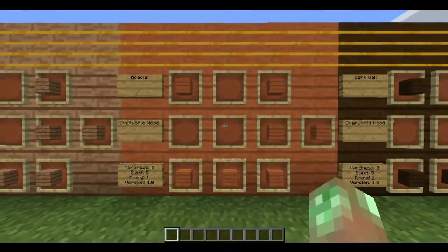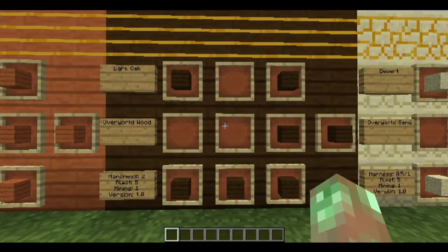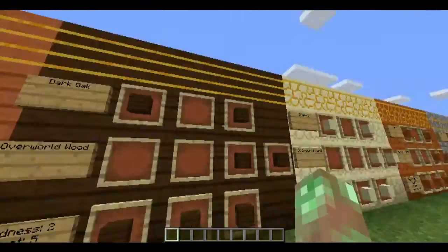Acacia is another overworld wood, added in 1.7 — one of the perks of being a 1.7 mod, getting to use the new planks. Hardness 2, blast resistance 5, mining level 1, version 1.0. Dark Oak is another overworld wood — same stats: hardness 2, blast 5, mining 1, version 1.0 — craft it with dark oak planks.